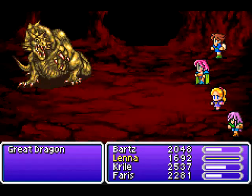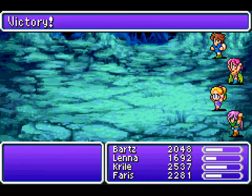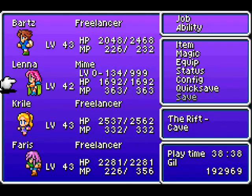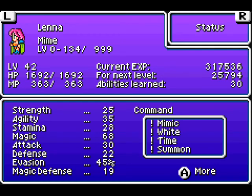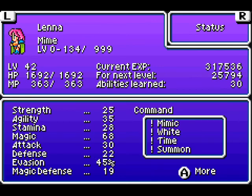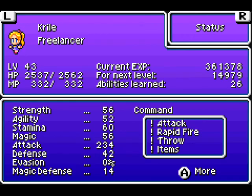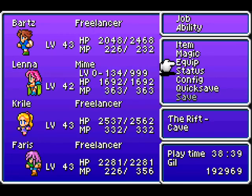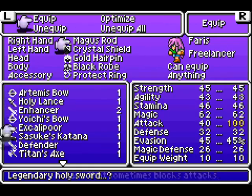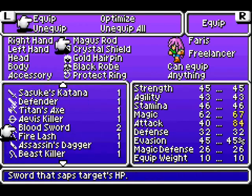I'm pretty sure Lena actually has higher magical power than Feras. Maybe not that much higher, but a little bit higher. Let me just check. 68 to 62 — yeah, Lena totally has higher magic. I could boost Feras' by 5, which would make them more or less even, because Feras' weapon doesn't increase her magic — she has the Magus Rod for elemental boosting instead. Which I think is probably a better choice right now. But I could throw the Bloodsword on her if I wanted to, and then she'd have basically the same magic power as Lena.